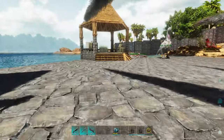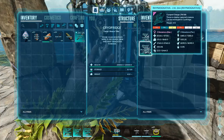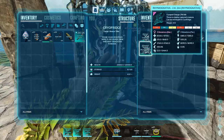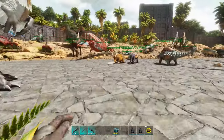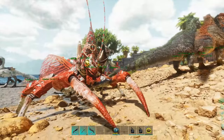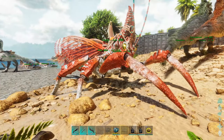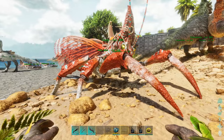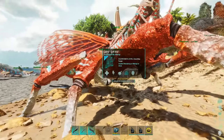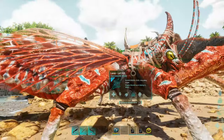Before I show you my personal new Rhinonianthia that we're going to be using, I'm going to quickly show you the Rhinonianthias and their base stats. This is mine — I've already taken them out and fully maxed out his levels. I don't know how much I love the red on them, but it earned this guy the name Larry the Lobster.